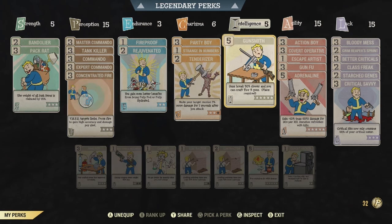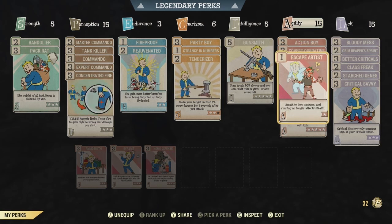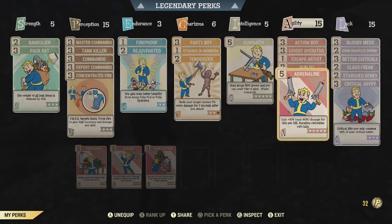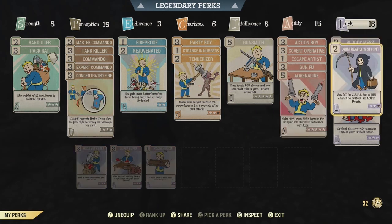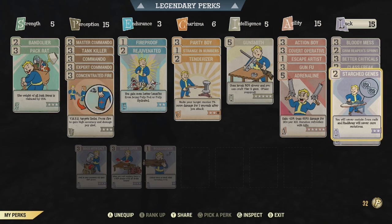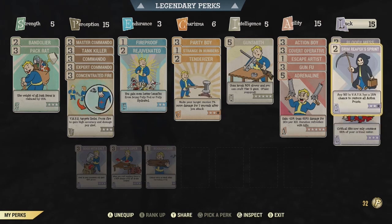Take Gunsmith to make sure weapons break slower — if you don't have at least 3 in Gunsmith, you're going to be repairing constantly or carrying multiple weapons. I put 3 in Action Boy, 3 in Covert Operative, 1 in Escape Artist, 3 in Kung Fu, and 5 in Adrenaline if you can afford it, or just 3 if you can't. In Luck: 3 in Bloody Mess, 2 in Grim Reaper Sprint, 3 in Better Criticals, 2 in Class Freak, 2 in Starch Genes, and 3 in Critical Savvy. I'd really like to switch to 1 in Grim Reaper Sprint and 2 in Class Freak now that I've learned more ways to reduce AP cost.